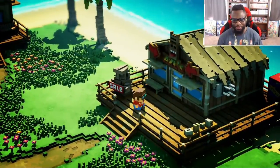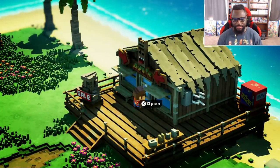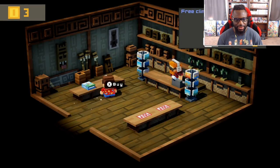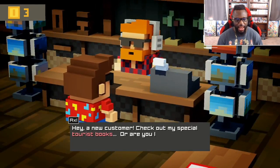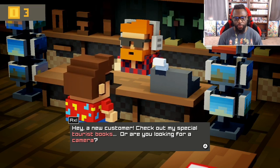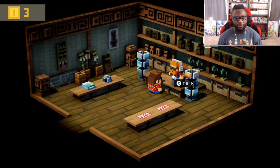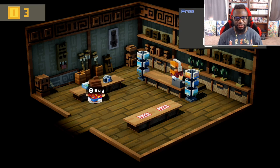Alright, let's continue on. There's a shop — let's see what he has to say. He says: 'Hey, a new customer! Check out my special tourist books, or are you looking for a camera?' I want the camera. It lets you take pictures and sell them, or simply preserve precious moments. There's also a free climbing book — learn the free climbing grip by simply reading this book, perfect for climbing new heights.